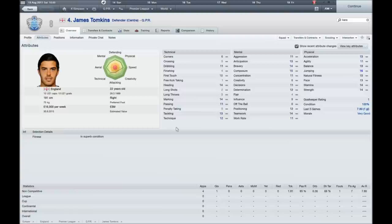I also got another centre back — James Tomkins from West Ham for only £3 million, which is actually quite good. He's quite young so his stats will develop, and they're already decent as they are. He's got pace, decent tackling, marking and heading — everything you need for a centre back. He played 4 games, scored a goal, and had an average match rating of 7.8.